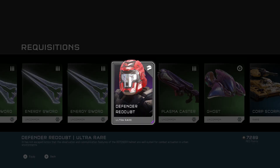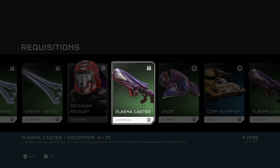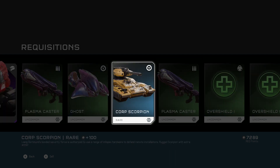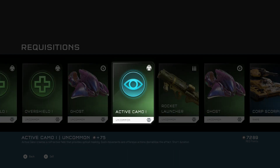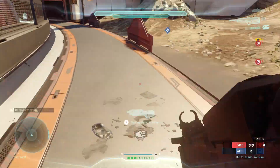But there we have it. To recap: in REQ packs you can either get cosmetic items to make your Spartan look amazing, one-time-use cards to use within Warzone — whether they're weapons, vehicles, or power-ups — or a few permanent unlocks, such as the Recon DMR, which you can play with while playing Warzone.